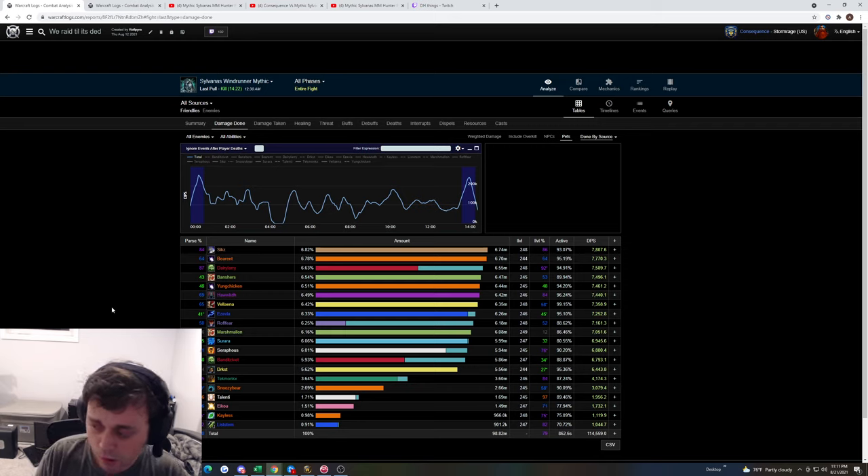Now, the healer comp. We had two players missing during prog — a Holy Paladin and a Rogue. So we used our third Rogue for one spot and another Shadow Priest's alt healing. We used another Shadow Priest in that spot. We were going to take Disc, double Holy Paladin, Resto Shaman.